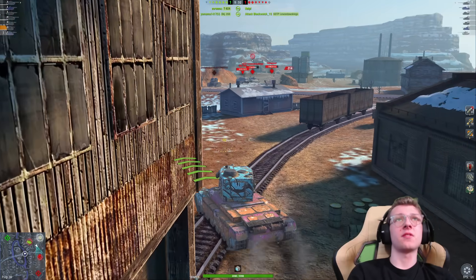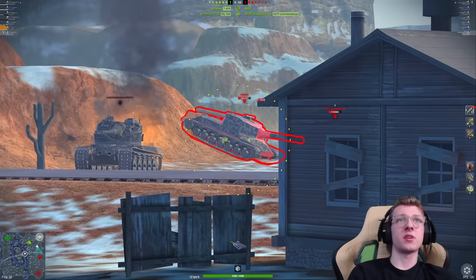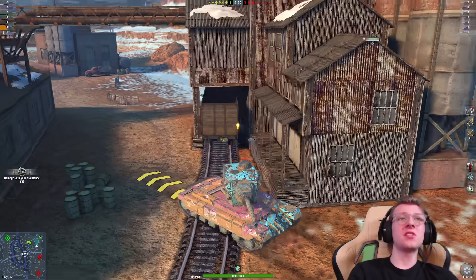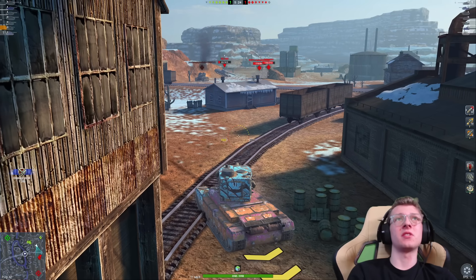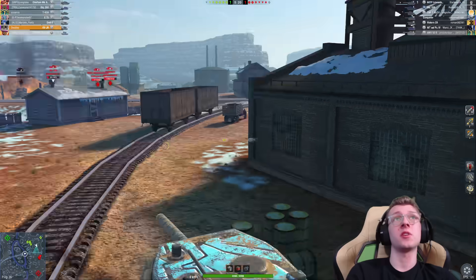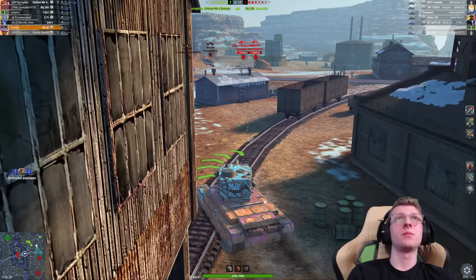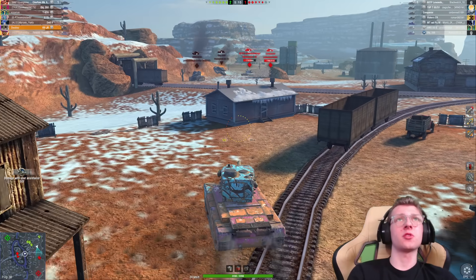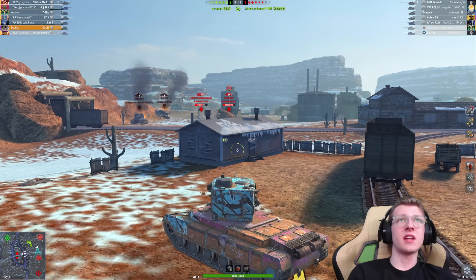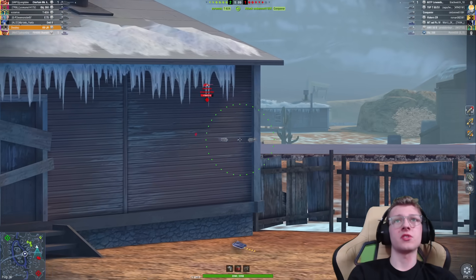Let's reload. The 268 is in the open and we're going to aim at the side of the 268. There you go — 634. You can see where the alpha damage on this vehicle does feel nice when you have a 268 sitting in the open that our team is somehow bouncing. The damage per shot does feel really nice.